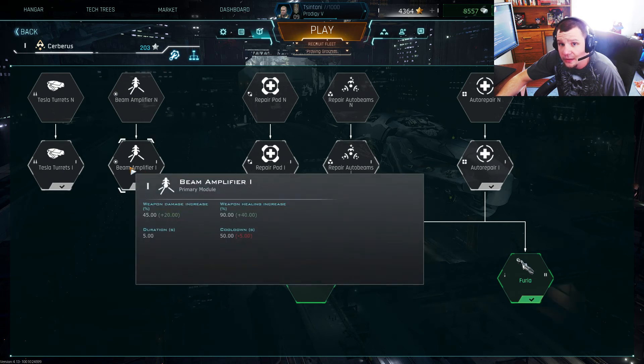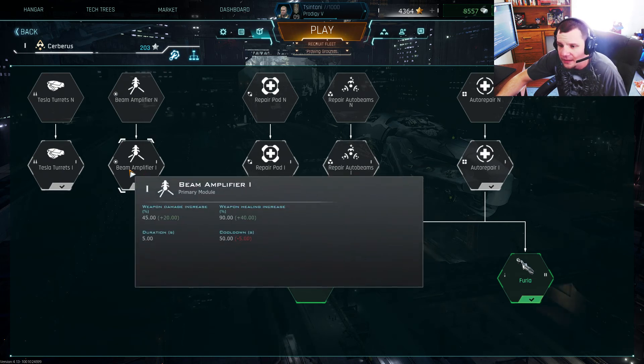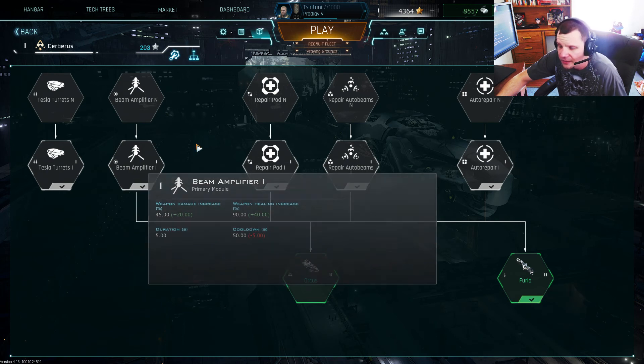The Amplifier increases the damage it deals to enemies and increases the healing it does to your allies. It's a 5-second duration with a cooldown of 50 seconds.